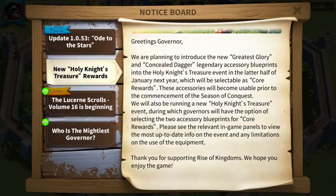It's not specified, but I think it's implicit that they are talking about equipment fragments and not full blueprints — that never happened in the Holy Knights Treasure anyway, and I think the maximum you can drop with a lucky draw is about 10 fragments. The important thing is that those two accessories will not only be available before the Season of Conquest, but also available for gems in this event. Everyone, from free-to-play to high spenders, should take advantage of this and save Season Coins in the shop for other items.